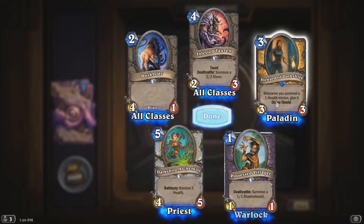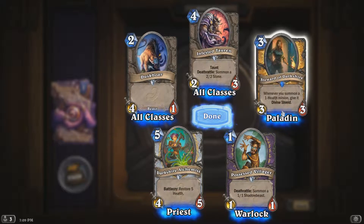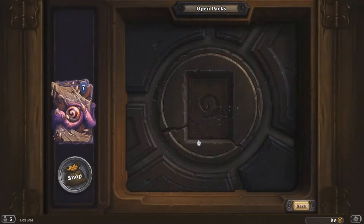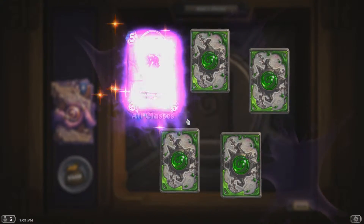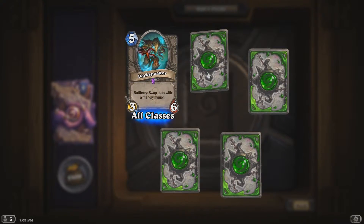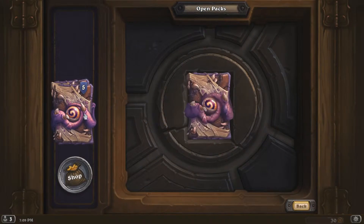A rare — Stud of Darkjack: when you summon a one-health minion, give it Divine Shield. That's cool — there are a lot of one-health minions. Like Magma Rager, who might be put into a deck with that card. An epic — Dark Speaker again: swap stats with a friendly minion. We've got two of those now. I'd rather have had a different card, but it's a hundred dust if I don't want it.